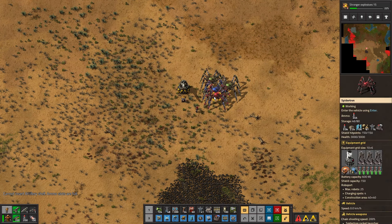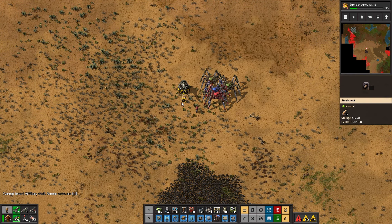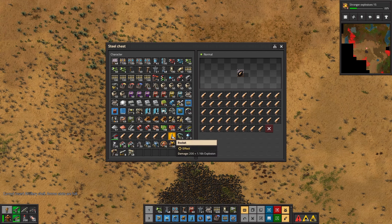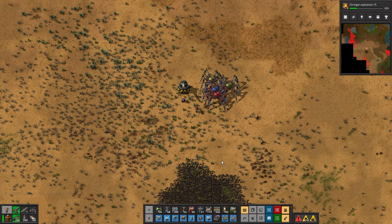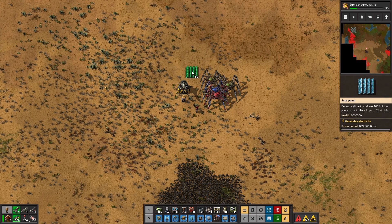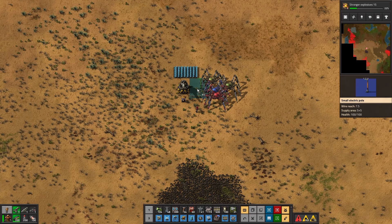I've done it the wrong way around — yeah, there we go, that's full now. That's probably enough to be getting on with. Solar panel — because it's daytime it's just going to go. We don't even need a battery for this.